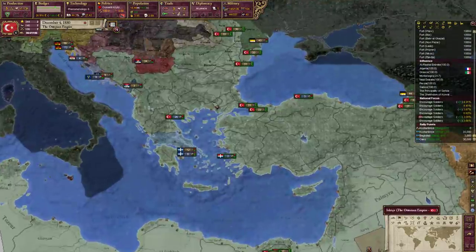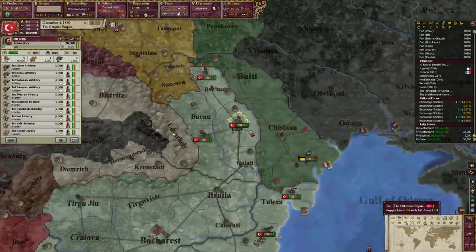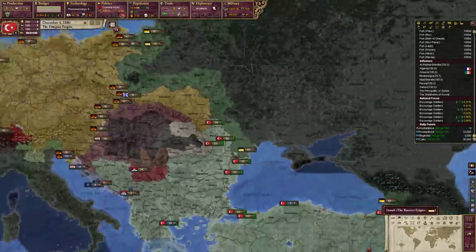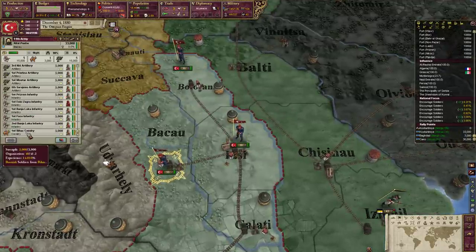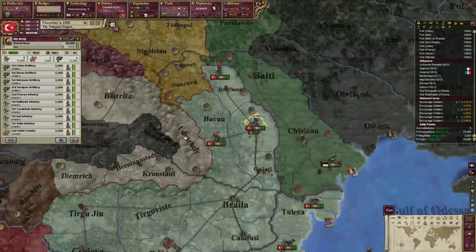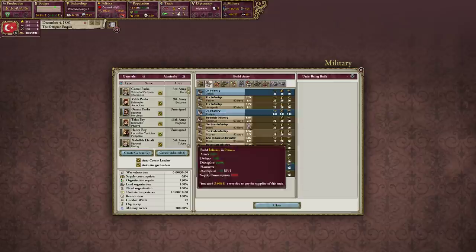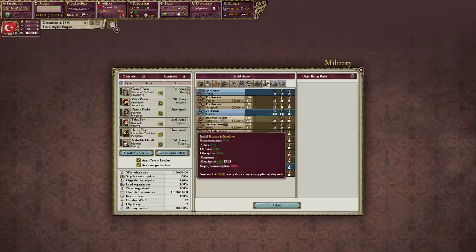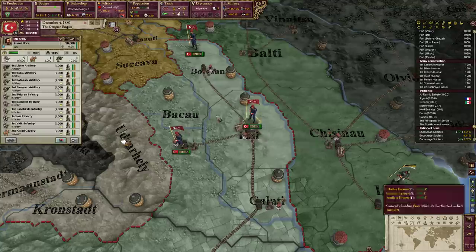We're turning up some more soldiers. I think we're going to reorganize our armies a little bit. Most of the stacks are supposed to be 5-1-5. I think I'm going to swap out the cavalry for Hussars, so let's just build up a bunch of Hussars in Europe.